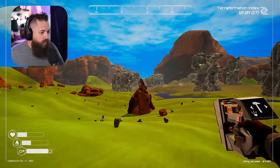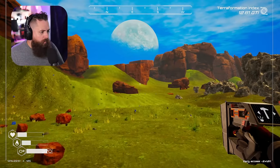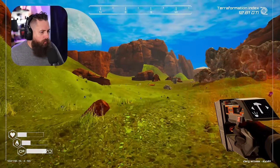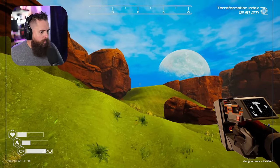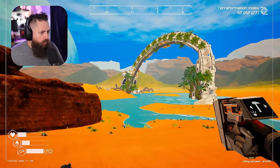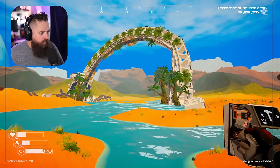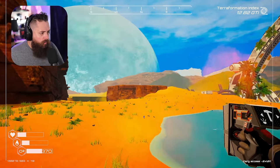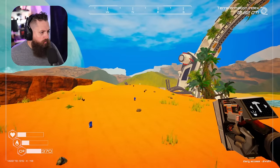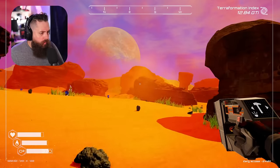There's zeolite everywhere - I wonder if it respawned since the update, because it is everywhere, almost like I've gathered none of it. These chests all seem to be full. I wonder if everything repopulated and replenished. Here's our ring gate. Let's hop in there and grab some oxygen, then make our way around and see if we can't find anything.